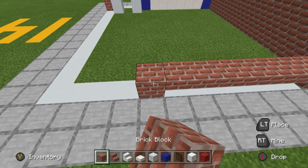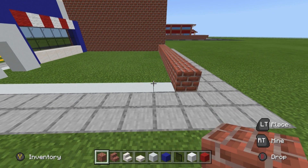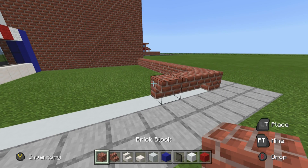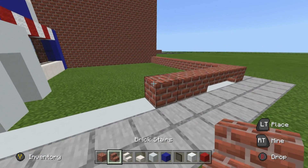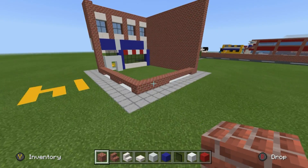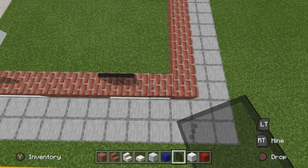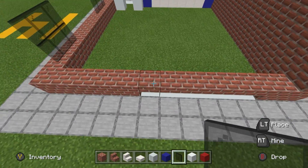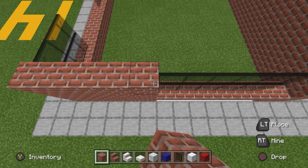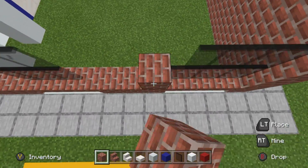Extend that brick across so it's level with the front of the build. Then place three upside-down brick stairs, three bricks, and three more upside-down brick stairs, then join back. On top of the brick stairs, place two rows of glass — one, two — everywhere you placed the brick stairs. Fill in all the windows and glass, and raise up all the bricks until it's as high as the rest of the structure.